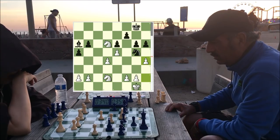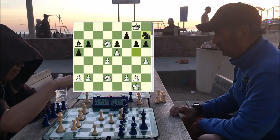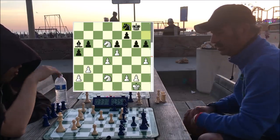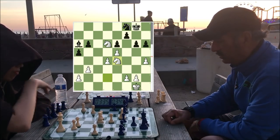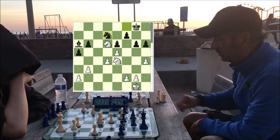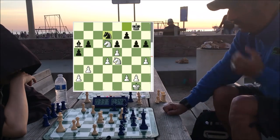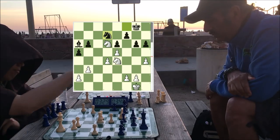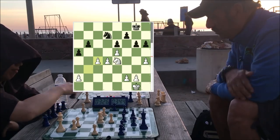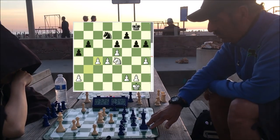I push the pawn so I have an outpost for my knight, which blocks in his bishop. The reason why I didn't go to the outpost first was I thought there were some checks and forks I could play, but there aren't, so I'm just going to switch the order and bring that knight back. He decides to trade off, which is good, so he no longer has the bishop advantage. Now it's time to activate the kings.